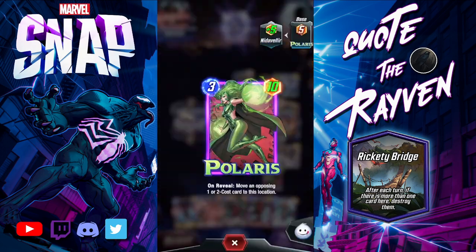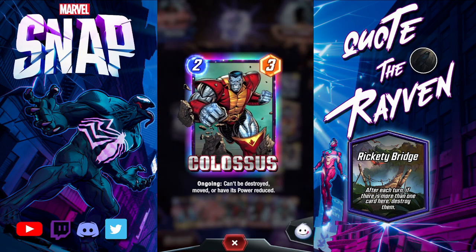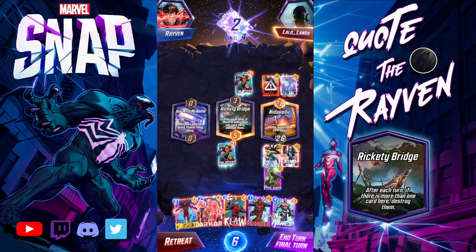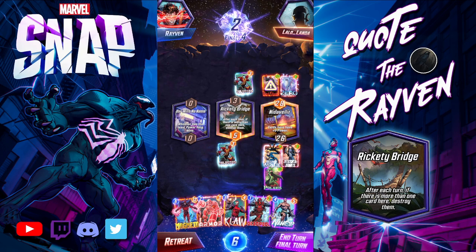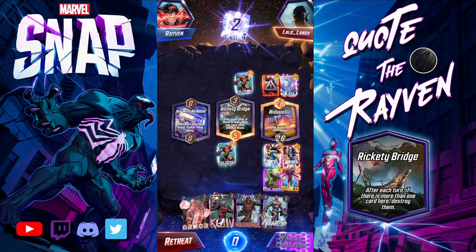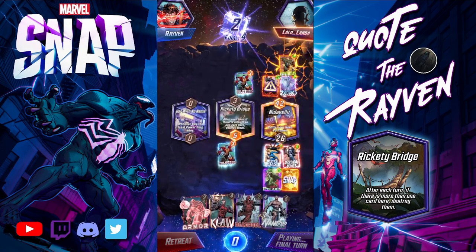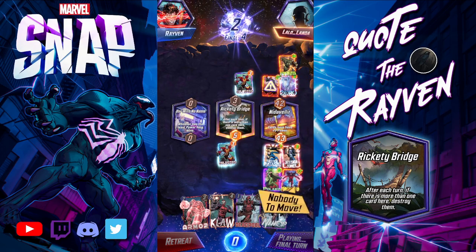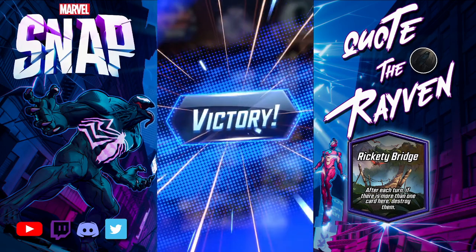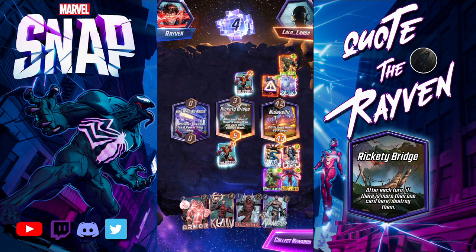Why didn't Polaris pull over? He can't be moved — right, he can't be moved. That was my bad. He's got 28 power. Magneto for the win. Abomination — I think that's going to go to me. 43 power, nice. Mr. Fantastic coming in clutch with the Rickety Bridge play.